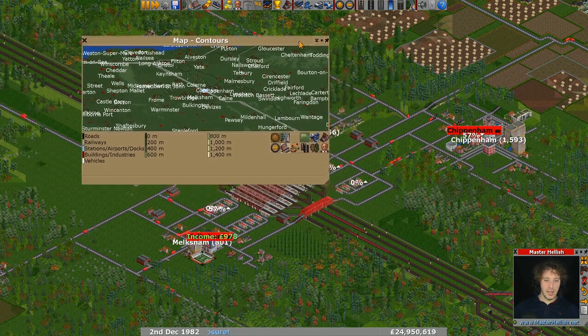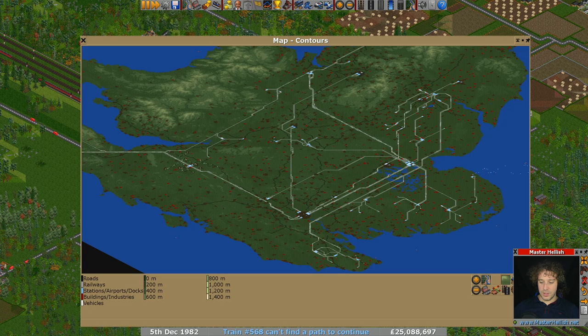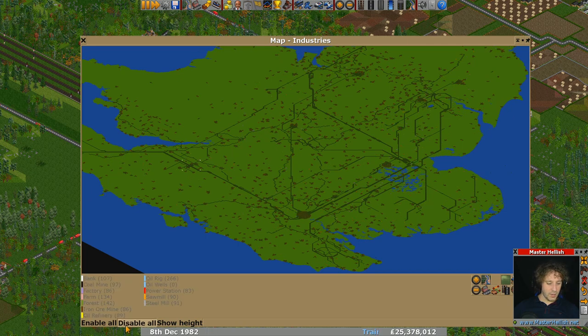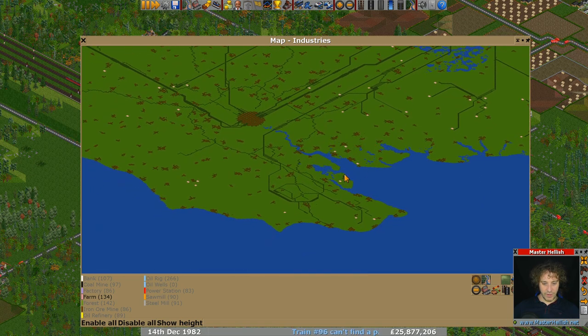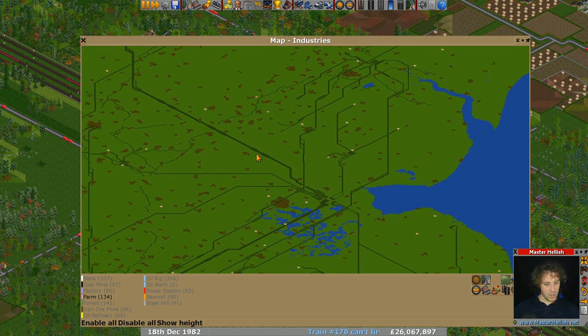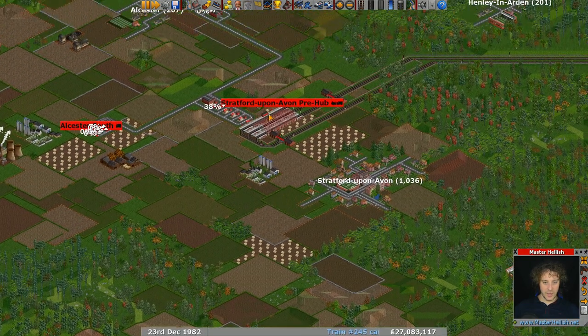I had an idea: let's look at the world map, turn off the town names, go into industry mode, and check if we've got any new farms or coal mines. Looking at farms near the existing hubs — we've got a few farms here but no hub down there. Oh, we've got a farm very close to our existing hub over here — this is our pre-hub.